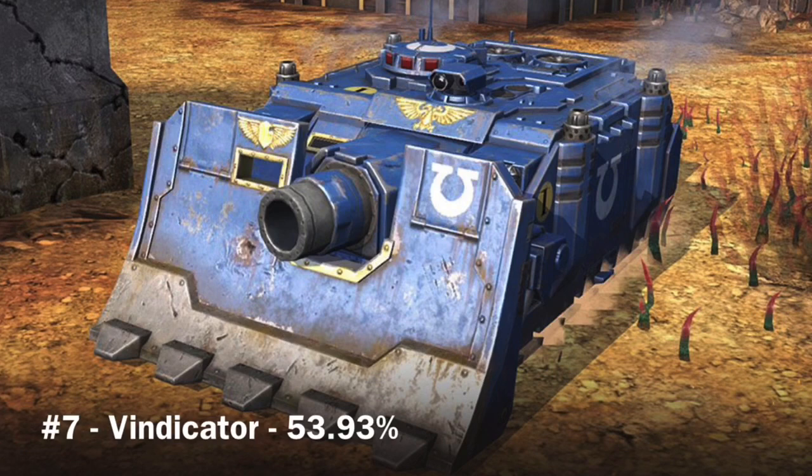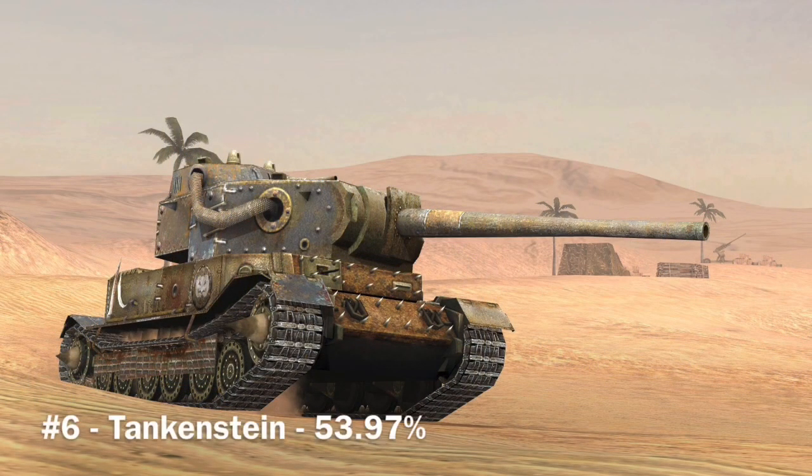Next is the Vindicator at 53.93%. I actually really like this tank. I can see how it'd be a bit difficult to play since it has just about zero gun depression, but I honestly think it's a fun tank. It does have good frontal armor — you just have to watch out for that cupola on top.